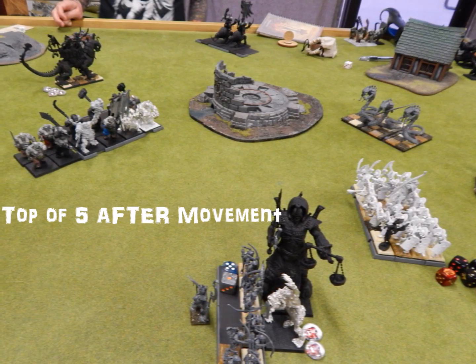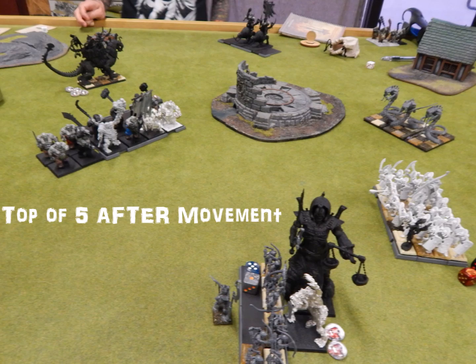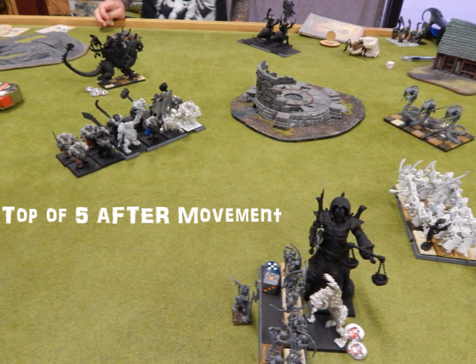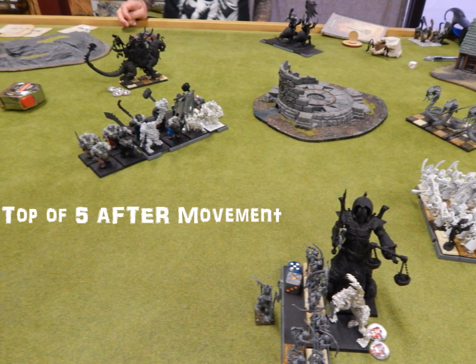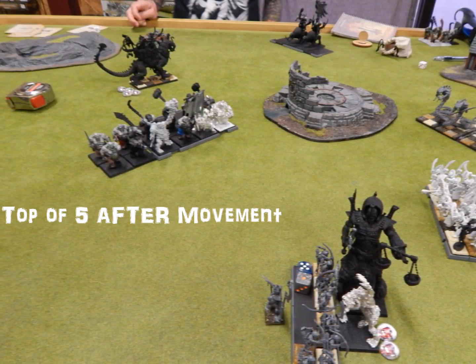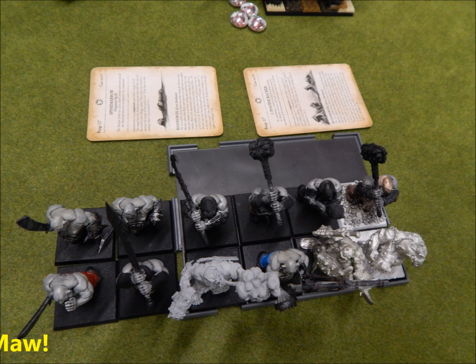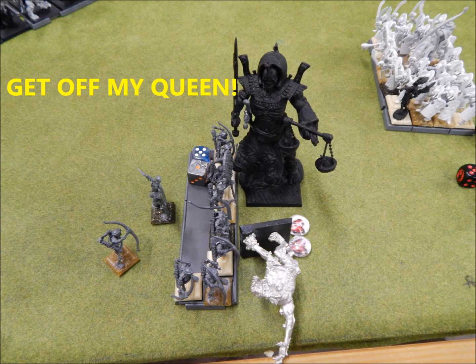Top of Turn 5 after movement — the Iron Guts tried to charge my Lich Priest and failed, thank God. The Mournfang don't take the bait of the Stalkers and turn to face the Sphinx instead, which is bad — if they charge him he's dead. During his Magic Phase, he gets a bunch of spells off on the Iron Guts — I stopped the ones I was worried about but for the most part yeah, they go off. During the Combat Phase, I'm finally able to kill the Gorger, even though he gets one more Skeleton. Get the Gorger out of here so I can run.